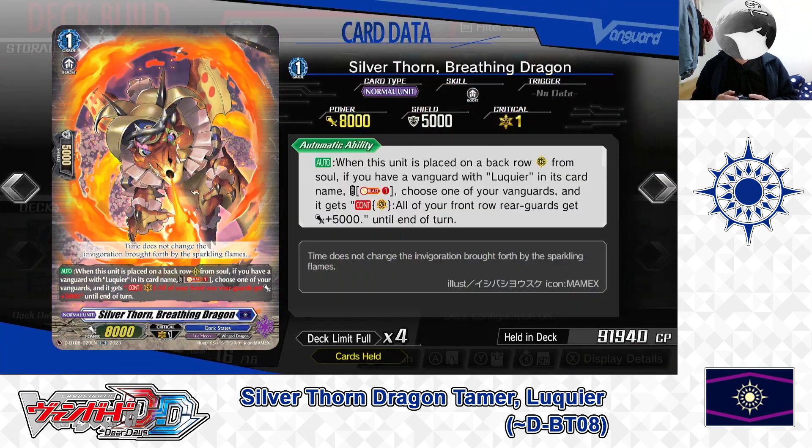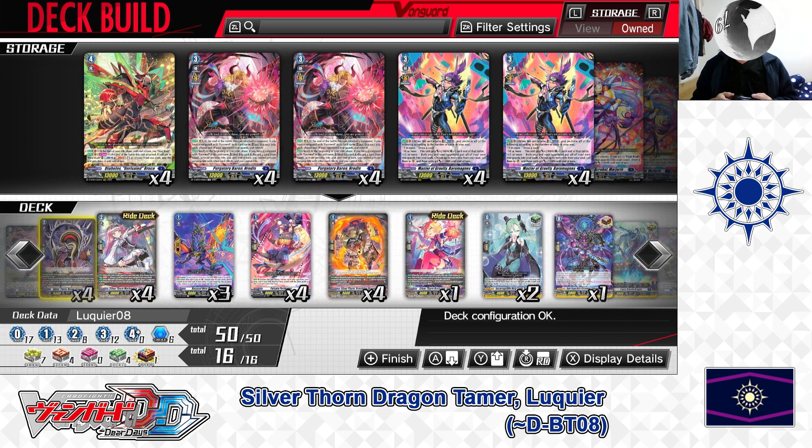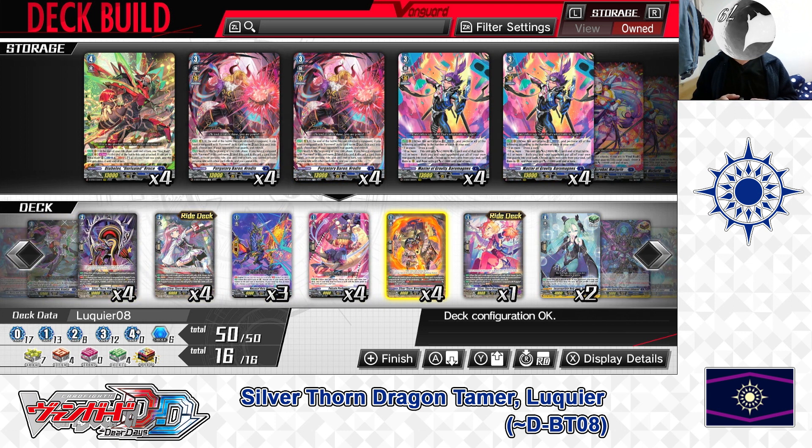Next, the Grade 1: Sylvanthorn Breathing Dragon. Skill — Auto: when this unit is placed on the back row rear guard from soul, with a Vanguard of Lukie in its card name, it empowers your front row rear guards with more power, making it easier to pressure and finish off your opponent. We have 4 in the deck. That covers the Grade 1 lineup.